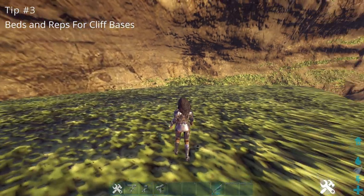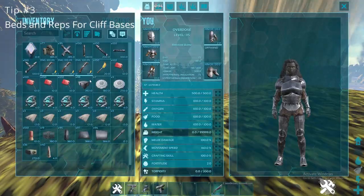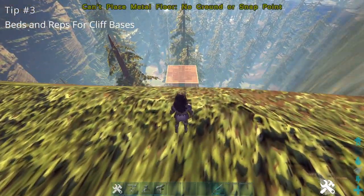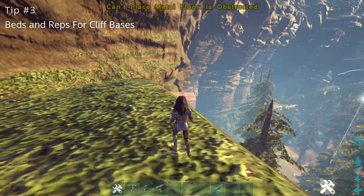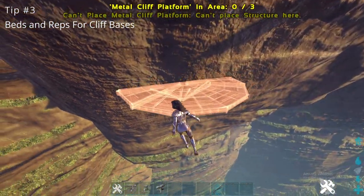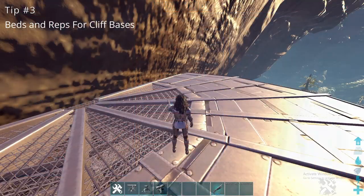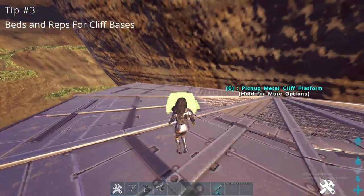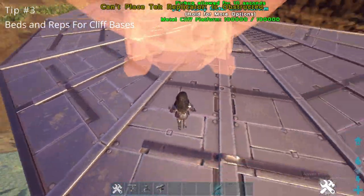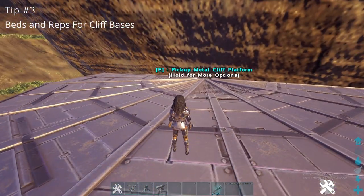The third tip is: defend your beds and your replicator if you have one. If you have a base over here and you don't want to box it all in — it's the same with a cliff plate base because it's kind of annoying to wall one in — people usually just put their beds down or the replicator somewhere out in the open. You don't want to do that.